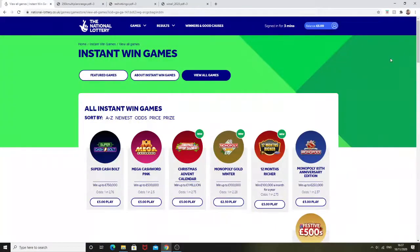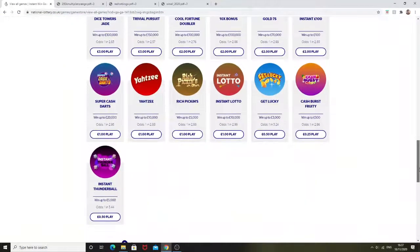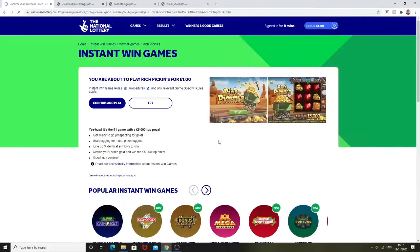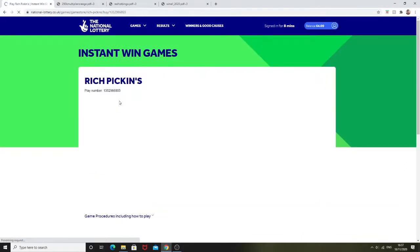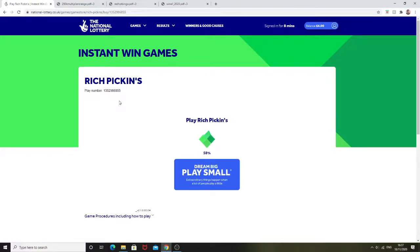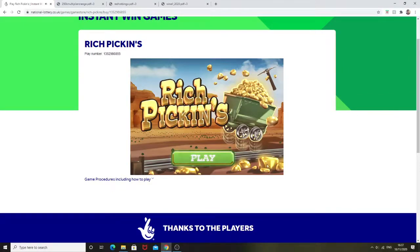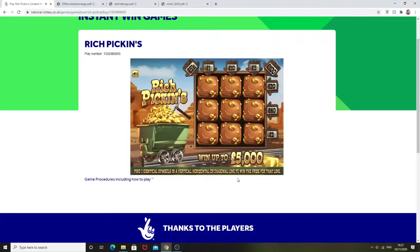Now we'll get started on the online scratch cards. I'm going to start off with a £1 game and go for Rich Pickings. I don't really know what kind of games are which on these because I don't really play online, so we're just going to learn as we go along. It's a pounder — we'll see what happens. It's finding three identical symbols in a vertical, horizontal, or diagonal line to win the prize, basically like Flamingo Fortunes.